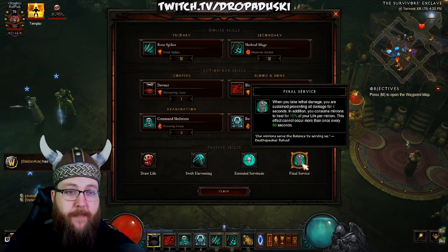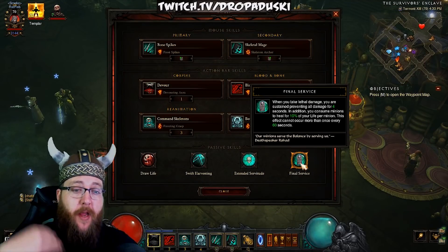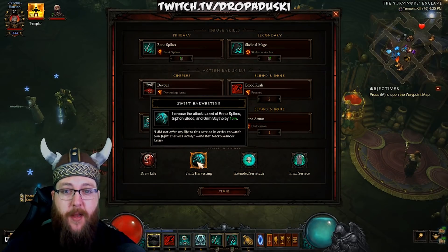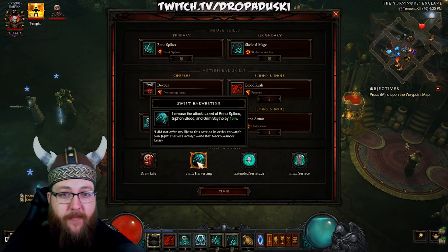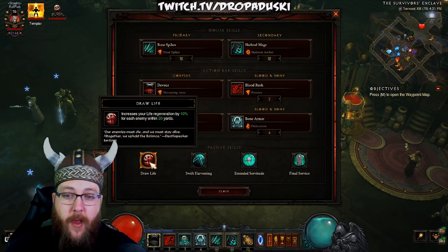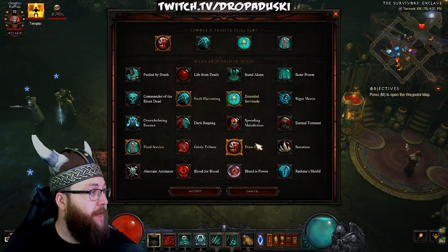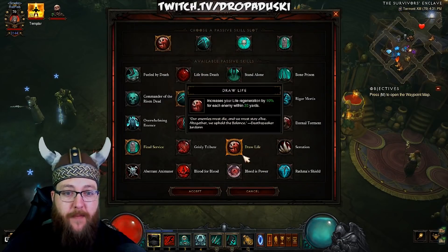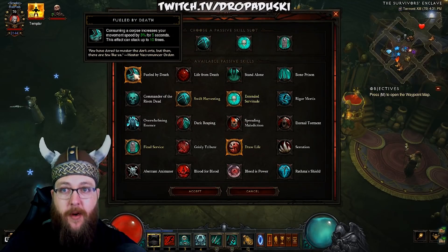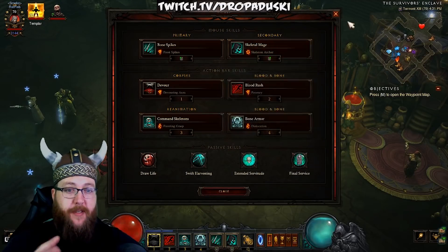The passives: Final Service — this is your oh-crap passive. Your mages do die when this happens, but at least you don't, and you can quickly recast your mages and start doing damage again. Extended Servitude — increases the duration of your Skeletal Mage and revive minions by 25%. Swift Harvesting — increases the attack speed of Bone Spikes, Siphon Blood, and Grim Scythe by 15%. This lets you get Essence way faster and also apply that slow on more enemies. And then I take Draw Life, which increases your Life Regen by 10% for every enemy within 20 yards. You can also take Fueled by Death for more movement speed as you're consuming corpses, and I would switch to that as I feel my survivability is in a good place.